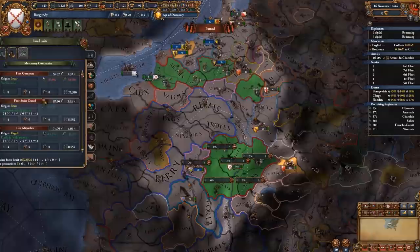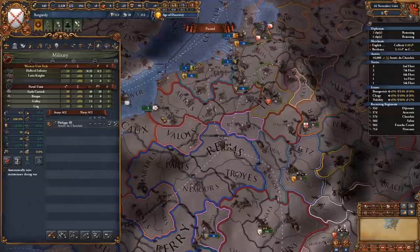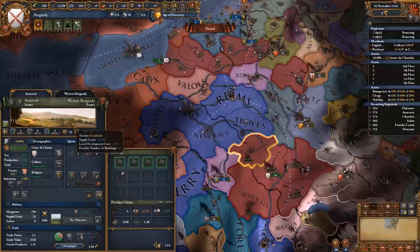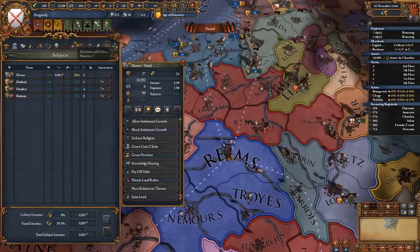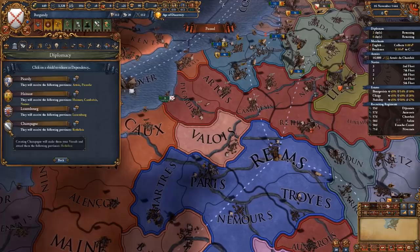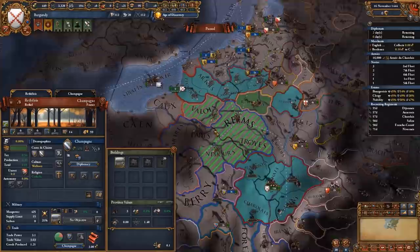You want to recruit up to 22,000 units up to your land force limit, and we will not be recruiting mercenaries because we have professionalism. Every time you recruit a mercenary company, you lose 5% professionalism. You want to slacken professionalism if you're out of manpower before you recruit mercenaries, but don't waste your professionalism from the beginning. We're also going to be deleting the forts in Picardy and Oksara because these two are farmlands and grassland forts — they're pretty bad and we really don't want the enemy to get free war score on us.